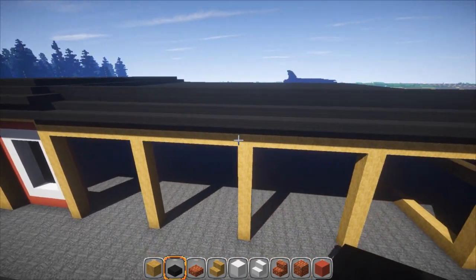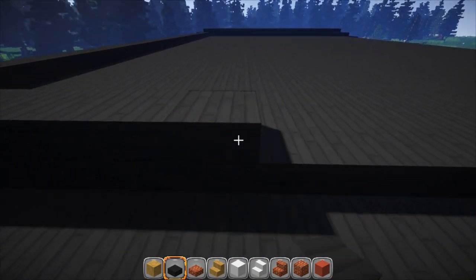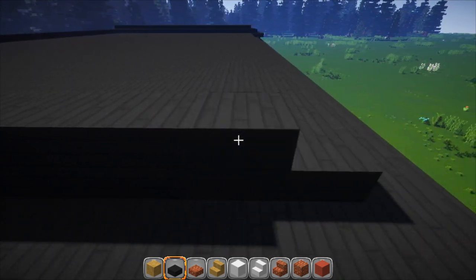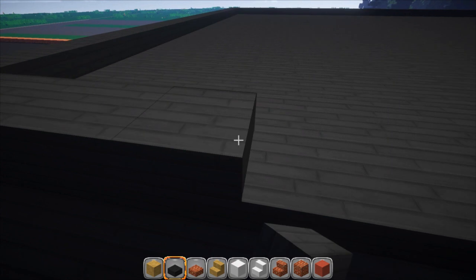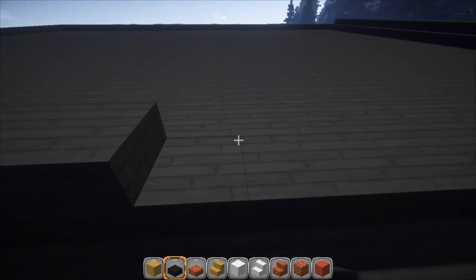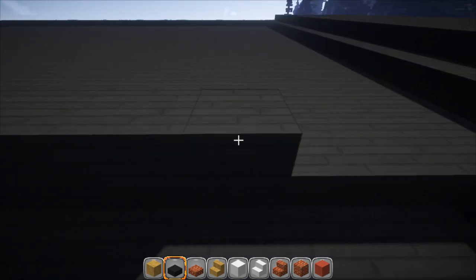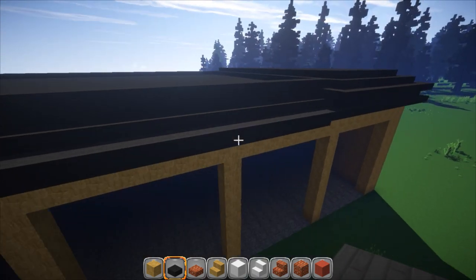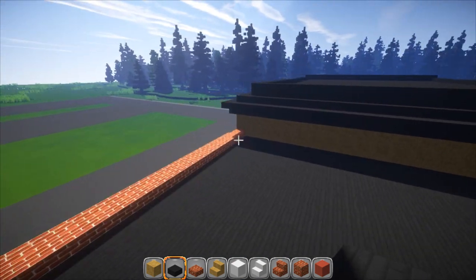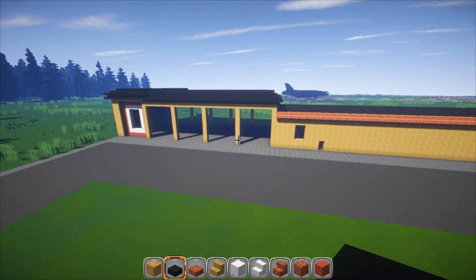And that looks pretty damn good. Now I'm not going for 100% accuracy here. Like usual I put my own little twist on things and make them mine. You should do the same — create your own style. If you're trying to go for an exact replica of something, that's a little bit different. Like I said, I'm just using the pictures that I have right now for reference, just to kind of give me some ideas to make a cool looking building.